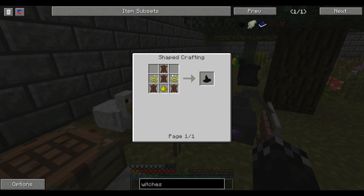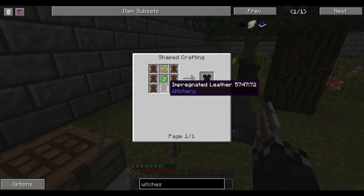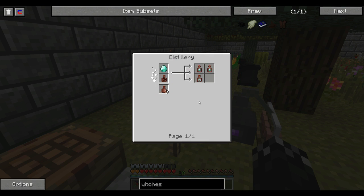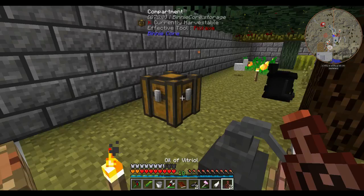Witch's hat — I'm going to need four impregnated leather. I need four of that. So I'm going to need twelve leather, twelve whiff of magic, and three diamond vapors. Diamond vapors is oil of vitriol and a diamond. I'm going to need two of them. I have a couple of those oils, so let's grab two diamonds. Might need to set up the cauldron at some point.